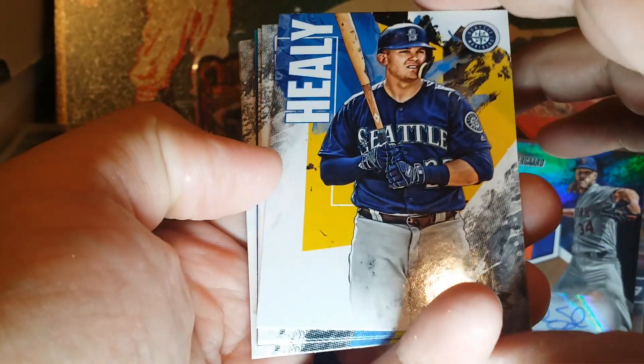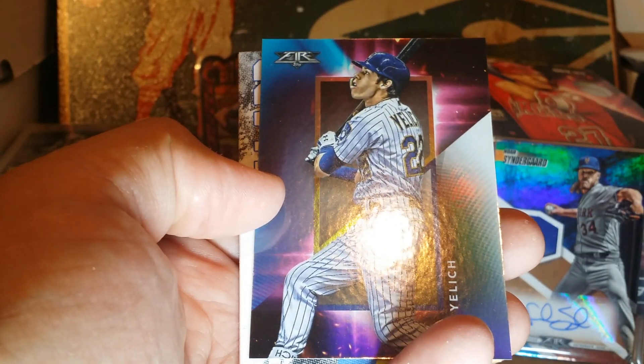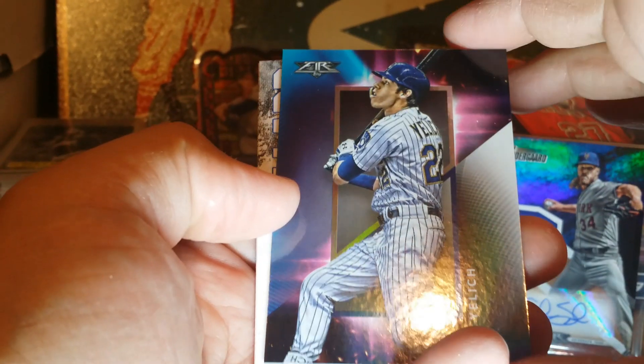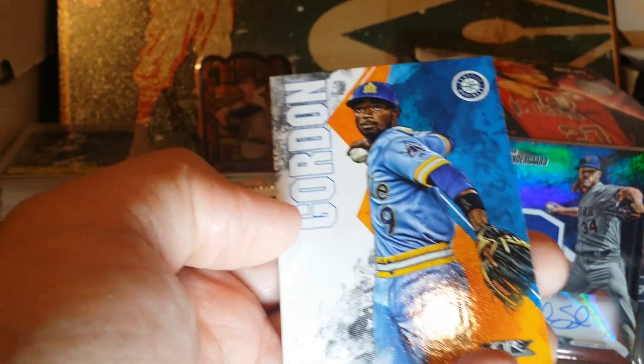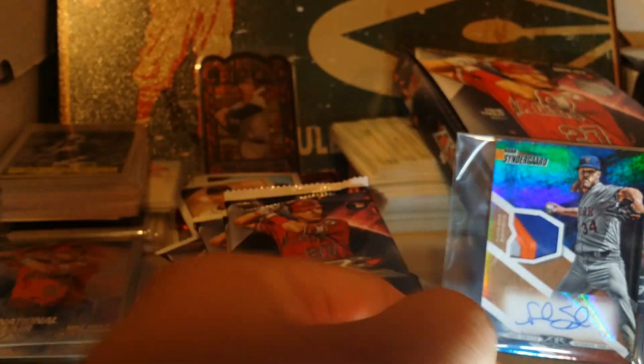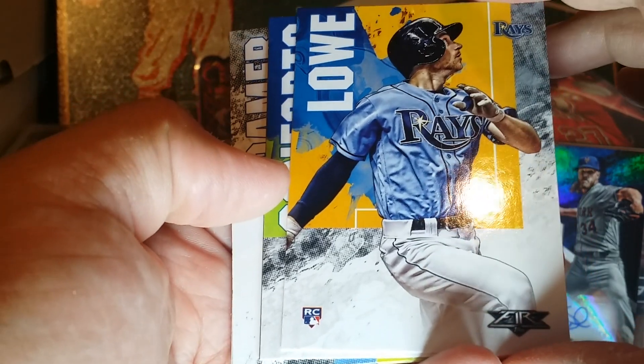Healy, Tucker, Ramirez, Jose. There's a nice Yelich, a Lara rookie, Gordon. Got some doubles going on here — I'm going to have to find somebody doing the same thing and trade around. Maybe I could build this set. I really don't want to buy much more — this was just to dip my toes in. I just can't keep trying to build all these sets.